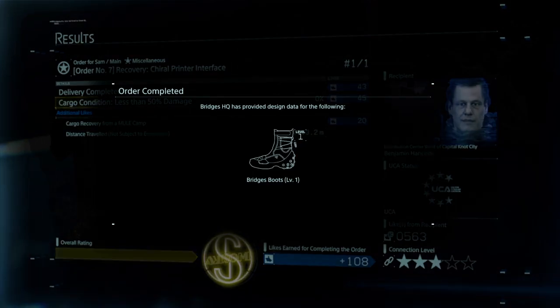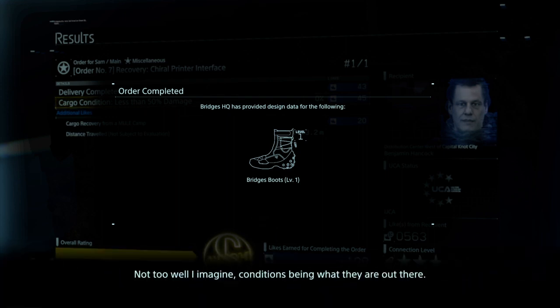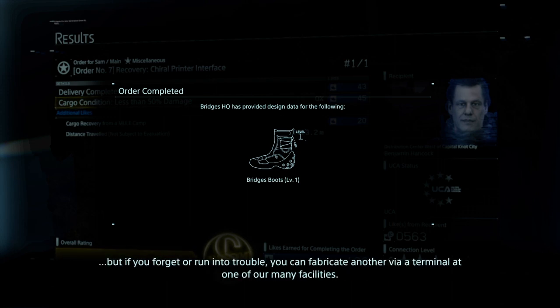And skip all that — do awesome. How are your shoes holding up? Not too well, I imagine, conditions being what they are out there. Nothing ruins your day like shoes falling apart while you're on the job. Carry on like that and it's only a matter of time before you injure yourself. Have a range for boots added to your supplies — Bridge standard issue, so they ought to fit you fine. You should always carry an extra pair, but if you forget or run into trouble, you can fabricate another via a terminal at one of our many facilities.